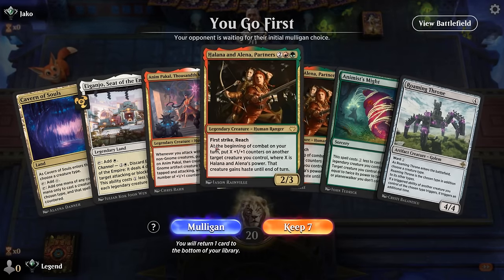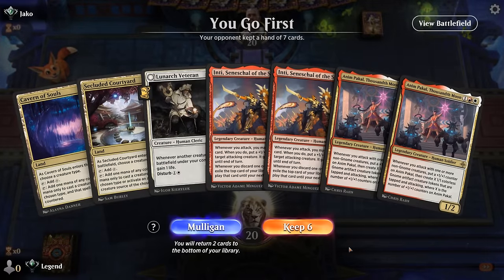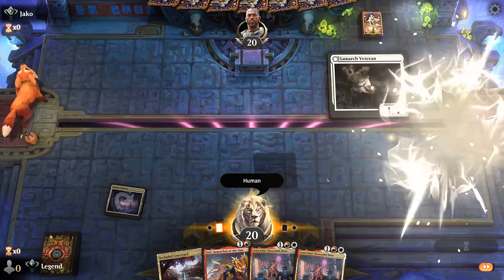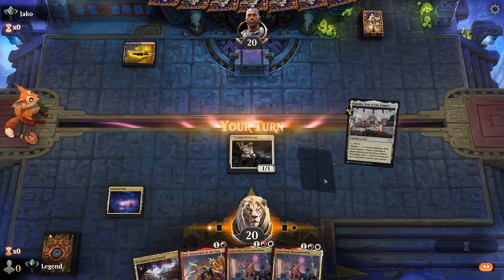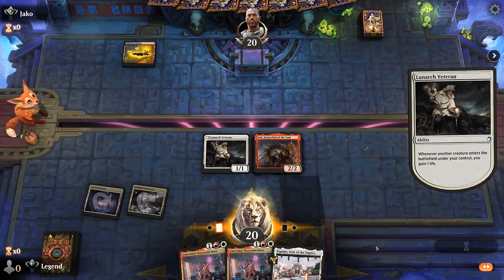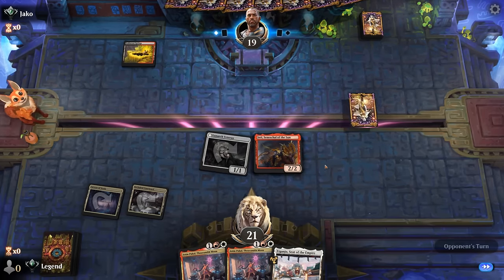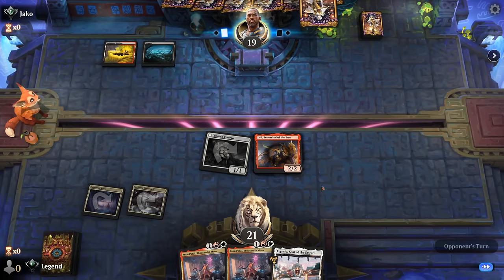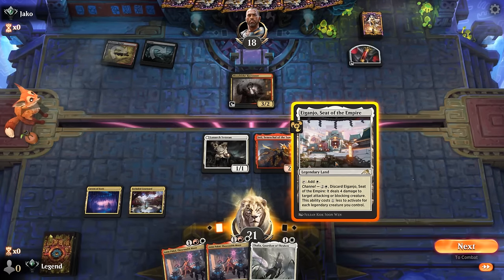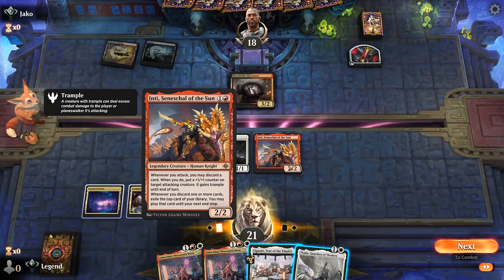We're on the play and our hand is missing some early drops — a couple too many fours. We've got Inti plus Anim, so we'll give this a try. Up against red-black. I don't think I want to enable Inti just yet since I won't be able to play whatever we exile, but next turn I might go for it. Harvester's next. I can play Anim and then Inti to put a counter on Veteran.